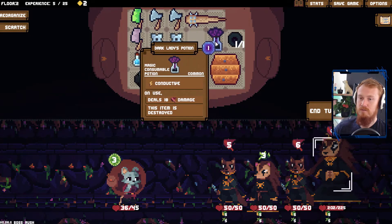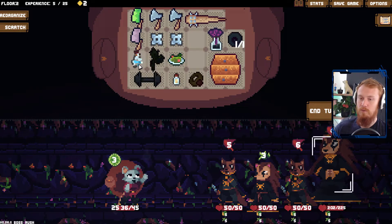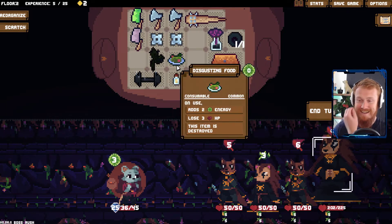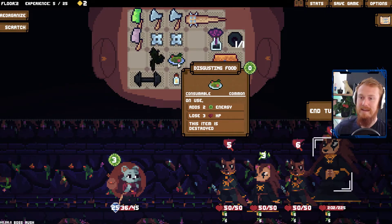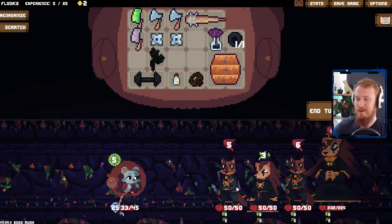Dark lady's potion deals 18 damage — wow, it's only to one. I thought it was to everyone. Gross. We go for a liquid armor — thankfully that's still free, one of the few things that is still free. Now does this give us some thorns because we take damage? It does. Now you're talking — that's our combo.